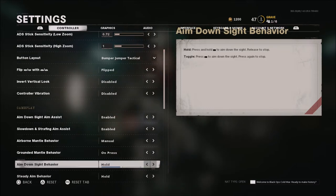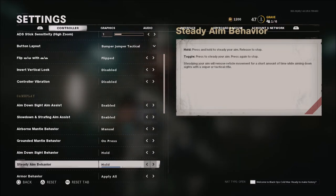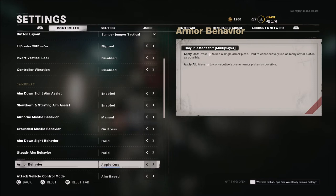Aim down sight behavior I left at default. Steady aim behavior the same. Armor behavior is on apply one by default — I put it to apply all. There's only one set of armor you can get in multiplayer as a score streak. This is mainly for Modern Warfare players who want to apply all armor pieces at once without doing one at a time. Keep that in mind if you are a Warzone player when it releases for Black Ops Cold War — it's still handy for the armor plates you get in multiplayer.